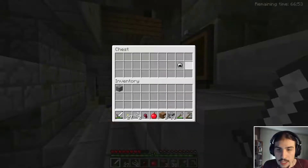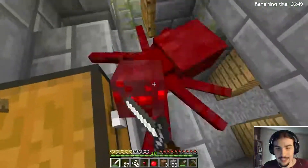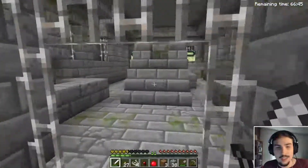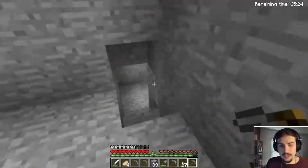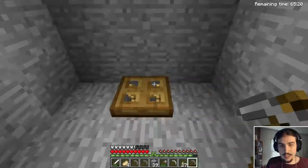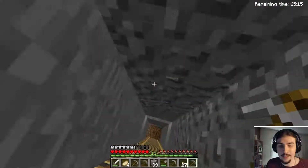Loot! An apple and an iron helm. And emeralds — there's emeralds! Okay, I just had a bit of a rest. I restocked my gear. We have mostly iron armor now, and it's time to head back and see if we can conquer that crazy stronghold mine shaft.